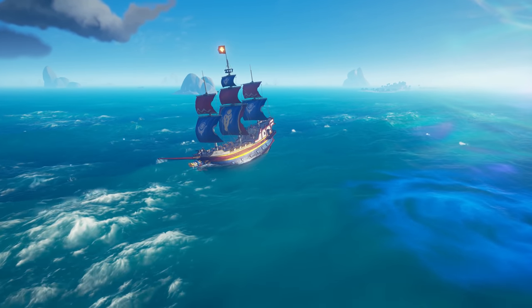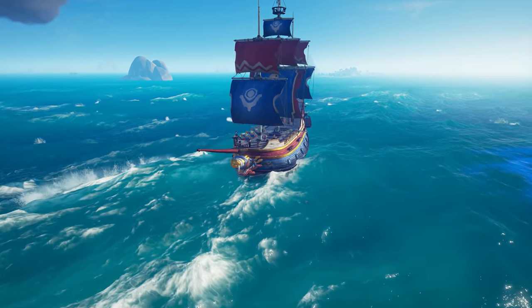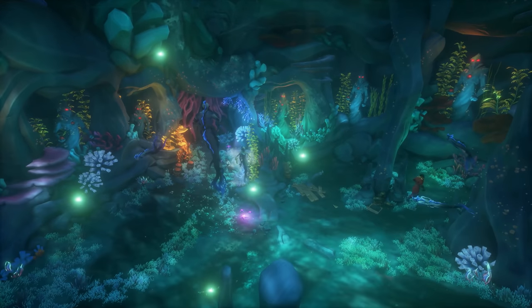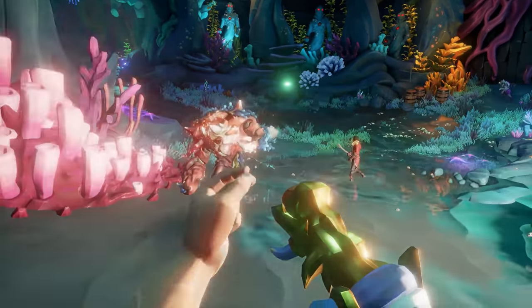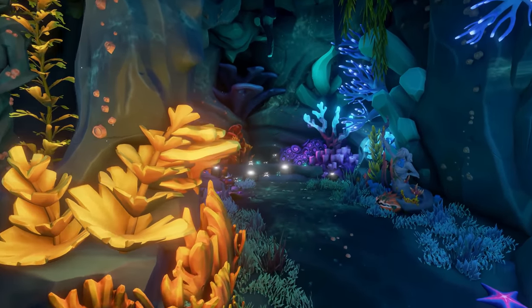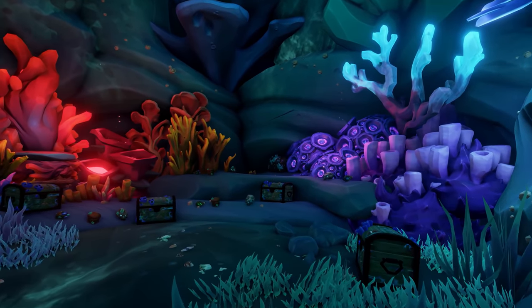Pirates who are eager to test their mettle against the Sirens and their ocean crawler army should set a course for the nearest Siren treasury. These sunken storehouses will pit pirates against an onslaught of undersea enemies, though the spoils of battle make the fight worthwhile. Coral treasures of all kinds will earn rich rewards when handed in to the trading companies who are eager to recover what the Sirens have stolen.